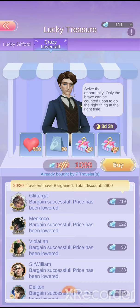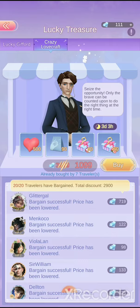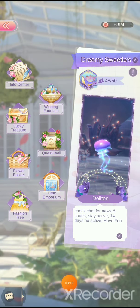Next is Crazy Lovecraft — you just bargain with this character. We were able to bring it down to 1,000 diamonds for the deal. It'll give you a random assortment over a certain number of days to collect or buy the deal. There's also a question mark up here that shows you the rules.